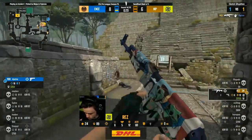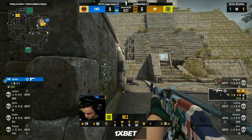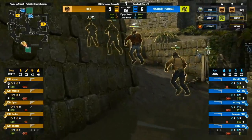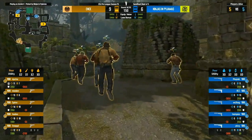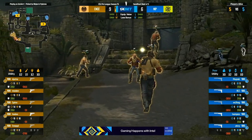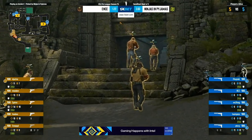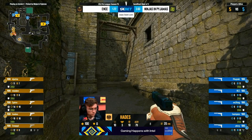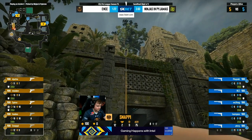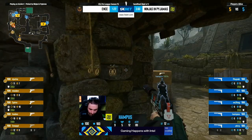He sees the shadow — Rez has the advantage. He might be able to clutch this — another one-on-three. He did it yesterday to Liquid on low HP, similar in fact as this time, on 24. He has to step out with the Deagle side but a little bit more to be happy about if you're a NIP fan. Nine to six at half, as opposed to a 12-3 scoreline. Now they are on the CT side — the favorable side of Ancient.